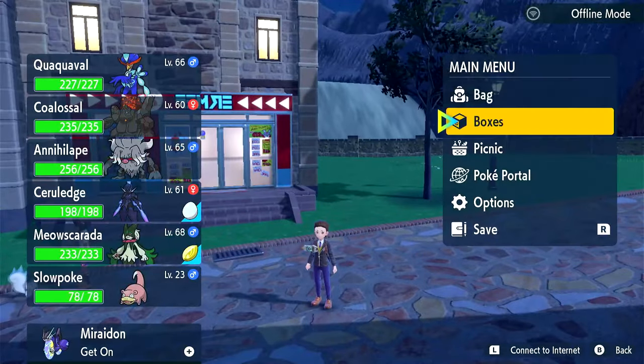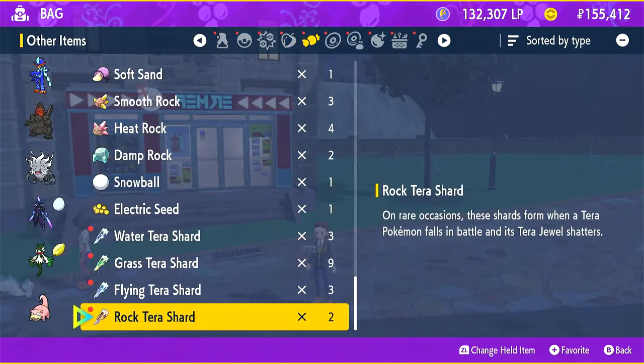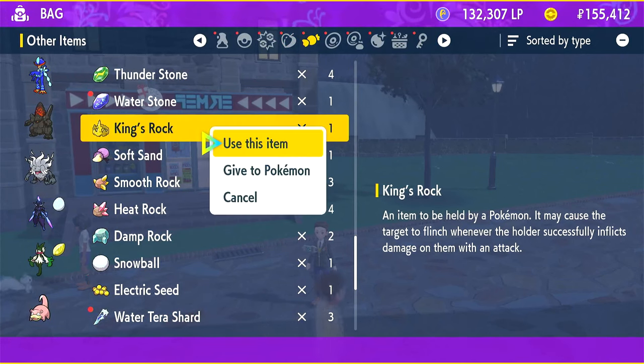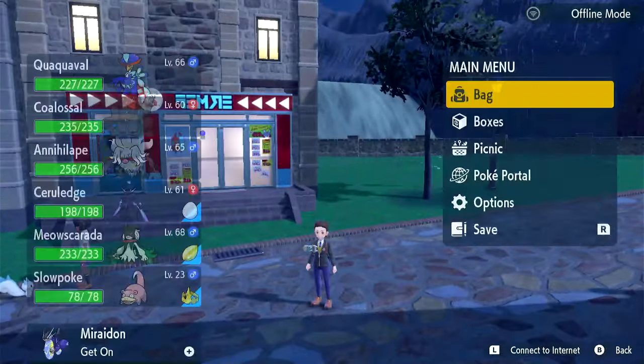So we're going to go ahead and give that to Slowpoke. Go to this, go down — there it is — Give to a Pokemon. Give to Slowpoke. Good stuff.